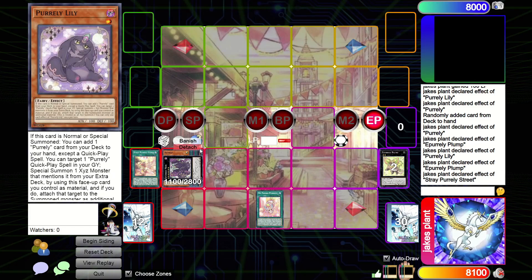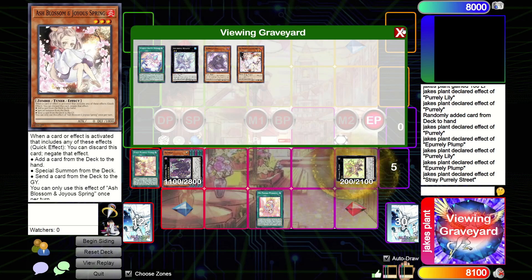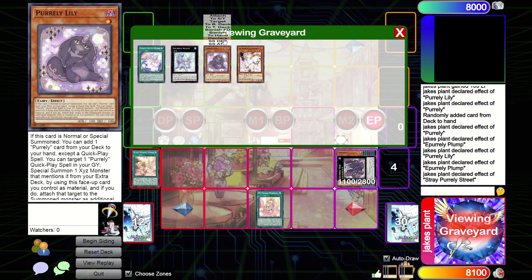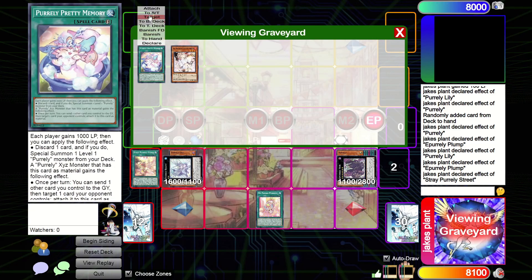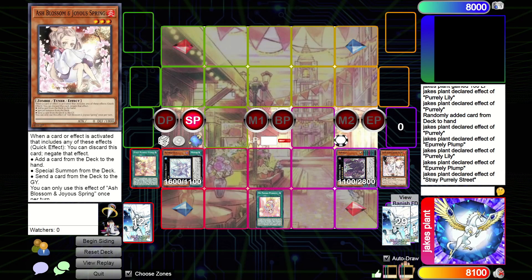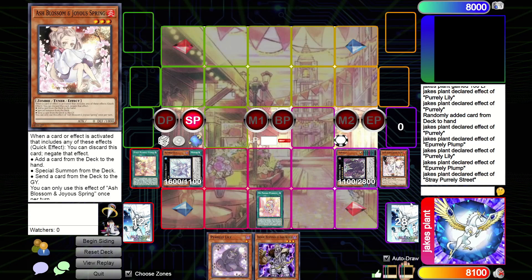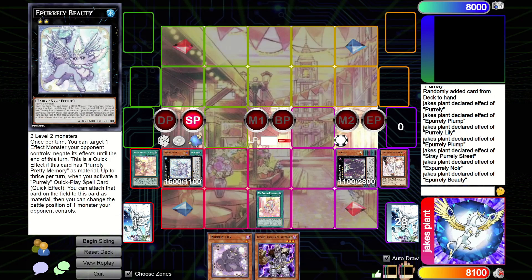So the end board has the XYZ with two Sleepy Memory attached. When it comes to the standby phase you get to draw two cards because it has two Sleepy Memories on it. You also have the effect to keep declaring and putting cards back to the bottom of the deck, plus the negation effect. That's the general principle — I'll come up with an updated combo guide and list in the future, but this covers the card-by-card breakdown. Everything opens up a lot.